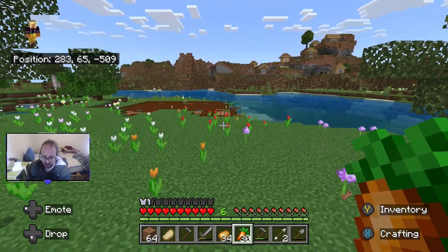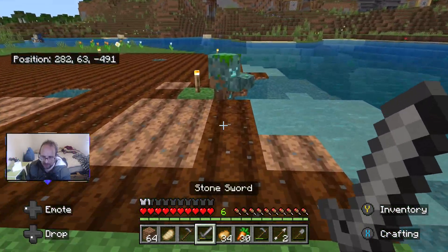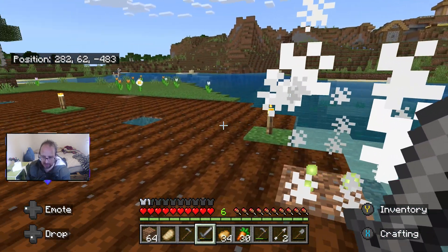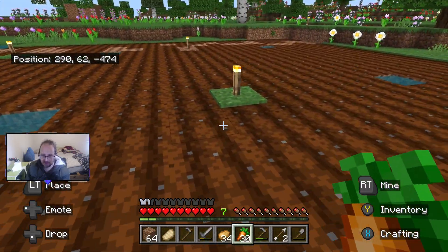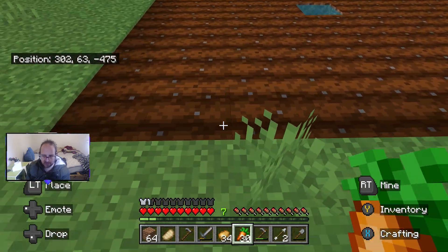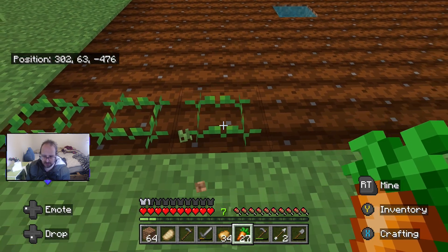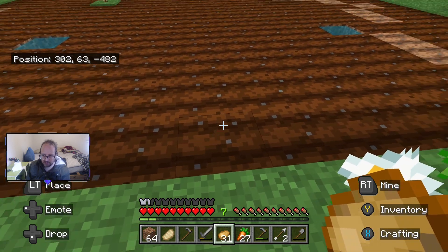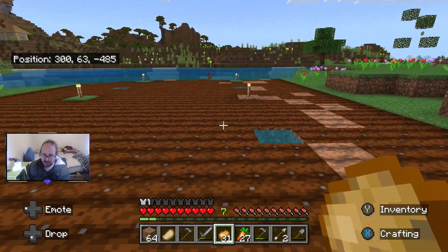Let's get back over there. These two together are pretty much going to be together. I reckon about four across should be enough — one, two, three. Three is probably better. I want beetroot here — one, two, three. And the rest is going to be wheat.